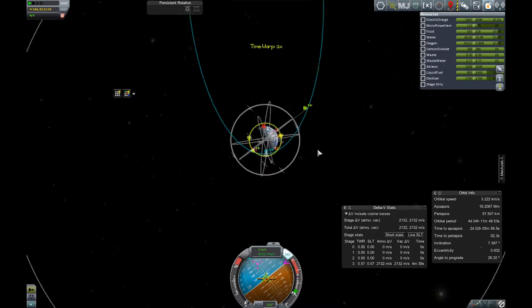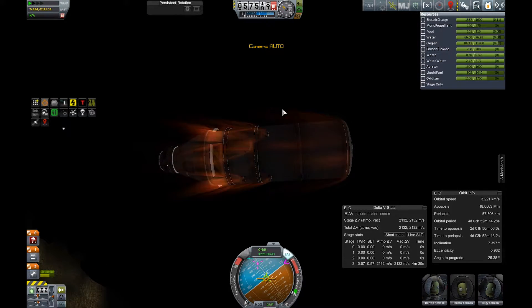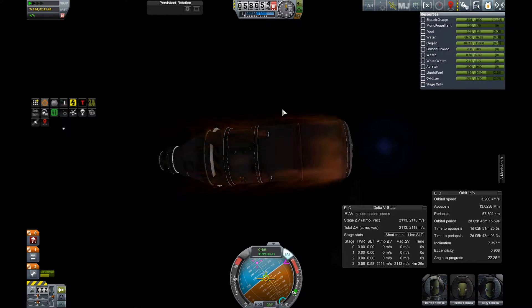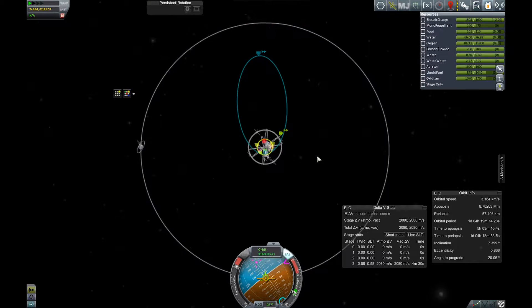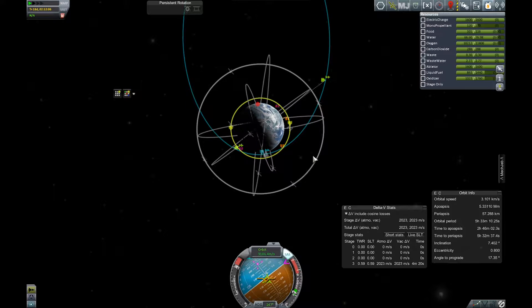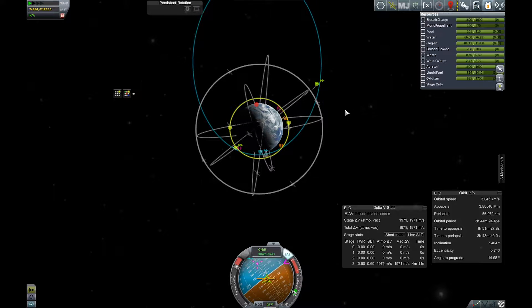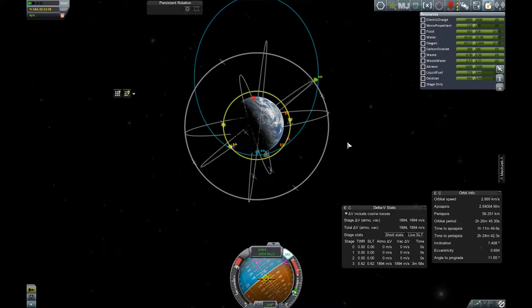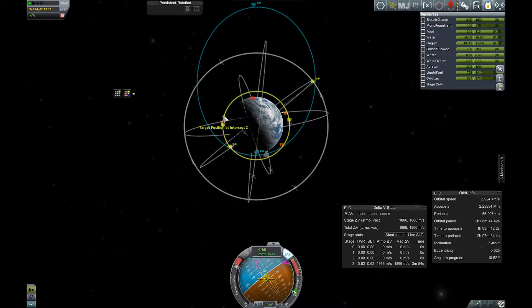This is just to get the apoapsis down enough so that I can rendezvous with my space station on the next flyby. I'm using a little bit of engine power here because I underestimated how low I would need to get into the atmosphere to make it viable. Since my solar panels exploded I can't generate any electric charge anymore except with the engines, so I don't want my orbital period to be too high so my people don't freeze to death — they don't have any electric power to charge their heater.